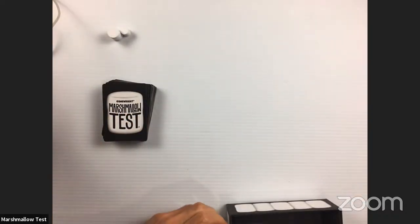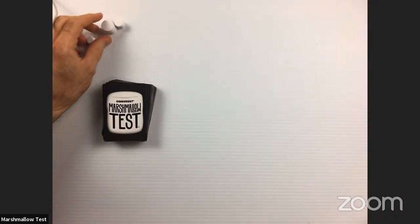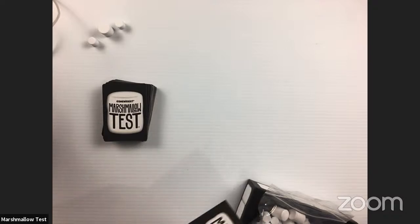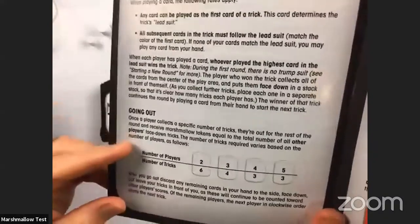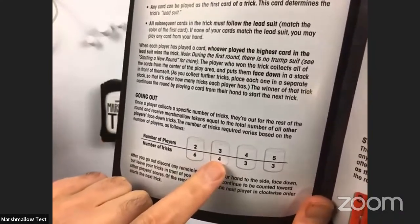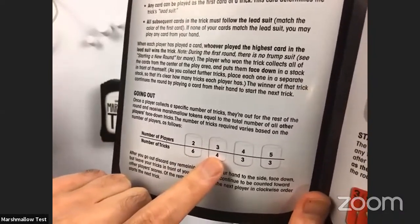How does it set up? This is a trick-taking game — every player is dealt a hand of cards and each player tries to collect tricks. Now, the number of tricks you collect determines your score, but actually it's your opponent's tricks that score for you — you score based on the tricks other players have in front of them. In a three-player game, you need four tricks to go out and win that round.